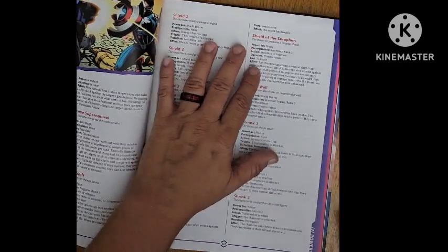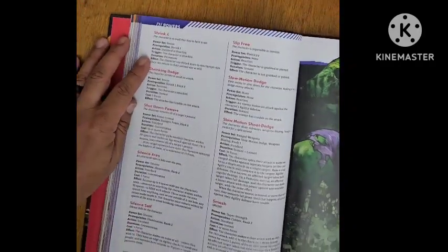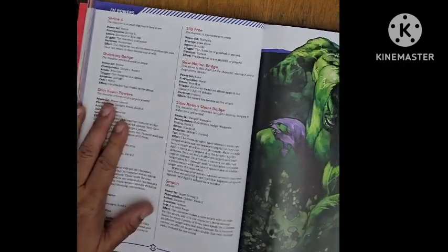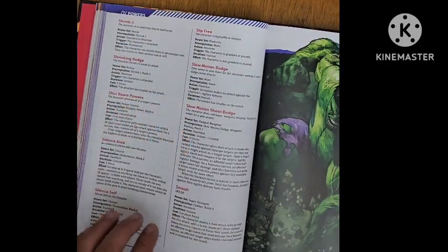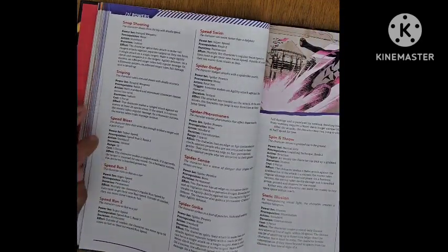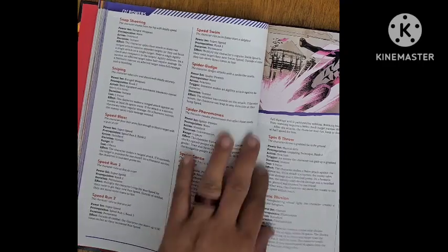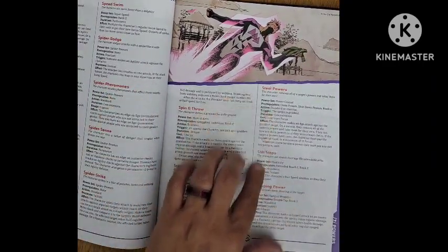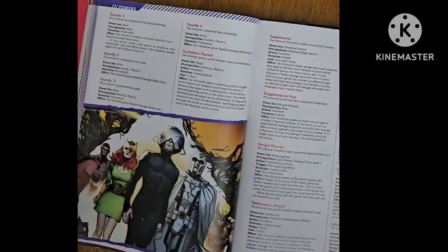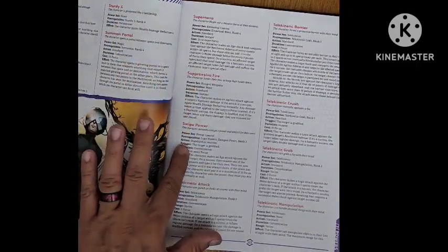Shield Bash; Shield Deflection; Shield of Seraphim; Shield Wall; Shrink 1, 2, 3, and 4; Shrinking Dodge; Shutdown Powers; Silence Area; Silence Self; Slip Free; Slow Motion Dodge; Slow Motion Shoot Dodge; Smash; Snap Shooting; Sniping; Speed Blast; Speed Run 1 and 2; Speed Swim; Spider Dodge; Spider Pheromone; Spider Sense; Spider Strike; Spin and Throw; Static Illusion; Steal Powers; Stilt Steps; Stopping Power; Sturdy 1, 2, 3, and 4; Summon Portal; Supernova; Suppressive Fire; Swipe Power.